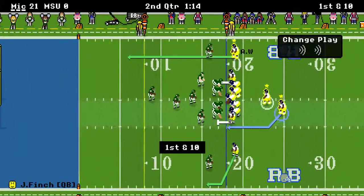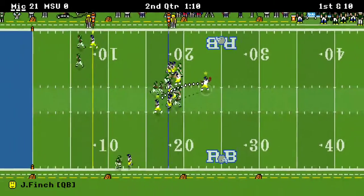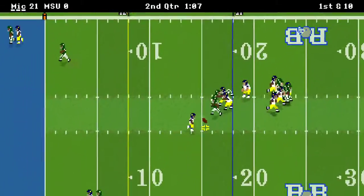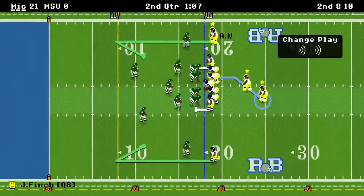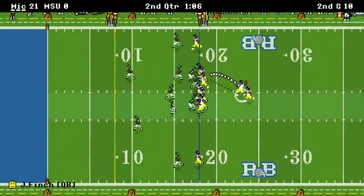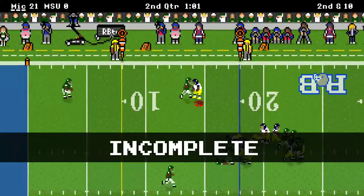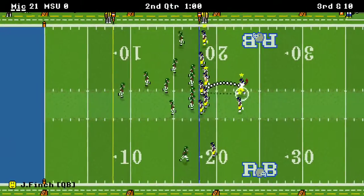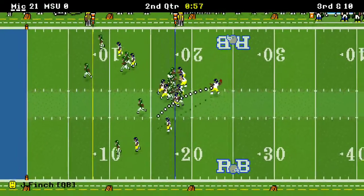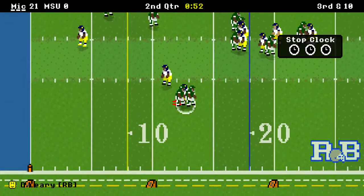Michigan State fumbles again! Oh my goodness, what the heck is happening here? There's a pass — Darwin Leary was wide open and he acts like he's got bricks for hands. And another drop pass right there — Wilson hardly ever drops, but those two could have been plays where he just walked into the end zone.